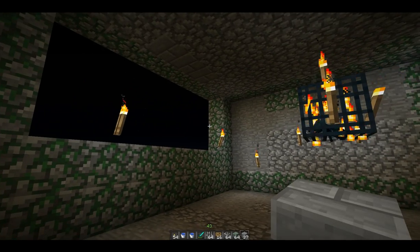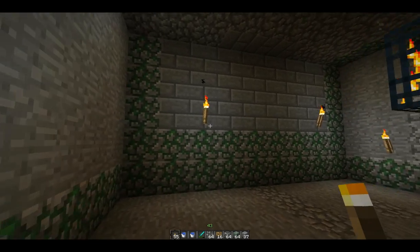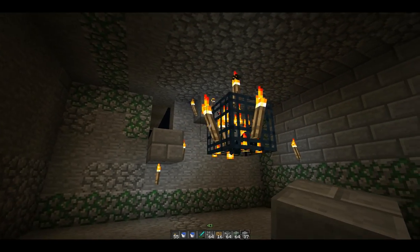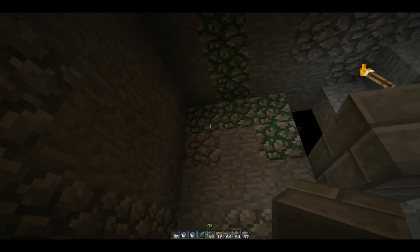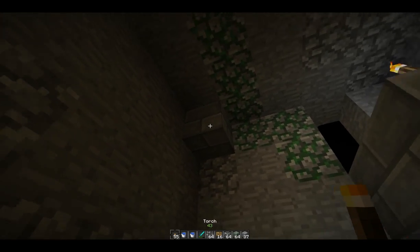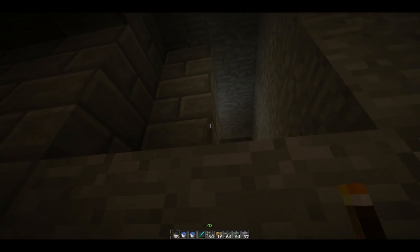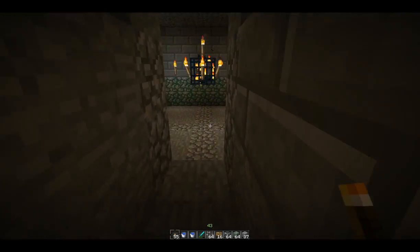I'm just going to seal up this wall first, and then we shall start. The first thing you must think about is lighting, and your escape route. I'm going to put a little walkway — one block — so I need to be able to get rid of these torches. We'll leave some lighting in this corner, this corner, and this corner. You'd do this before, just to try and stop the spiders, because in the end you're going to have to get out of here.